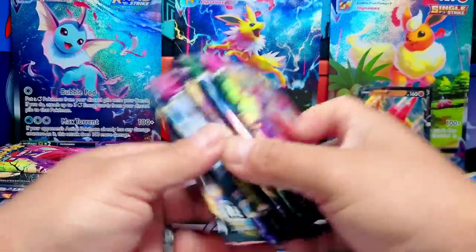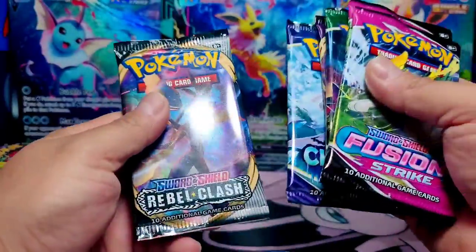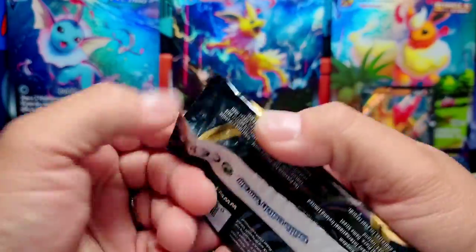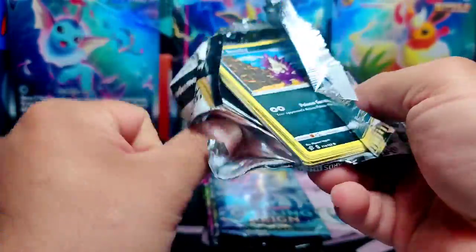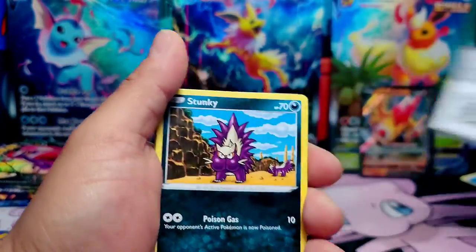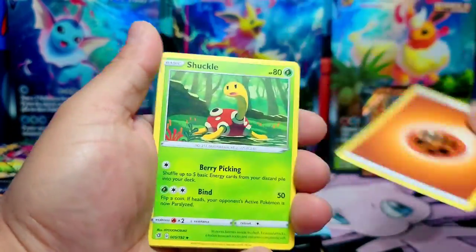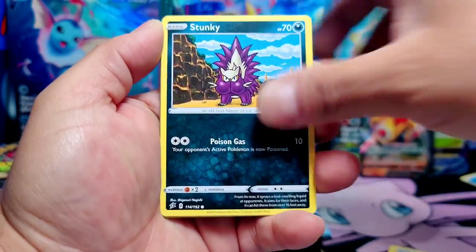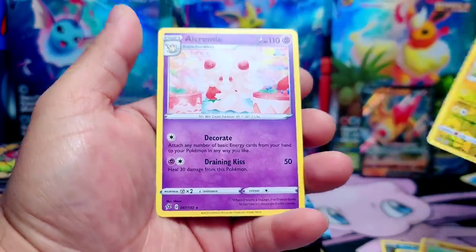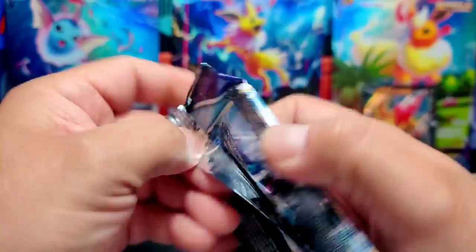Let's see — Fusion Strike, Vivid Voltage, another Fusion Strike, Chilling Reign, and Rebel Clash. We're going to open Rebel Clash because it's kind of an underrated set. I don't really like it — you guys like it? Let me know down in the comments. How are your pull rates? Mine are not that good from what I've opened. Wingo, Natu, Barboach, Heliolisk, Alcremie — Non-Holo. Obviously.